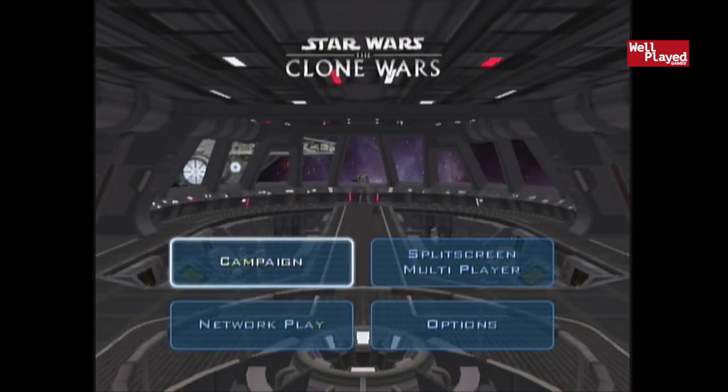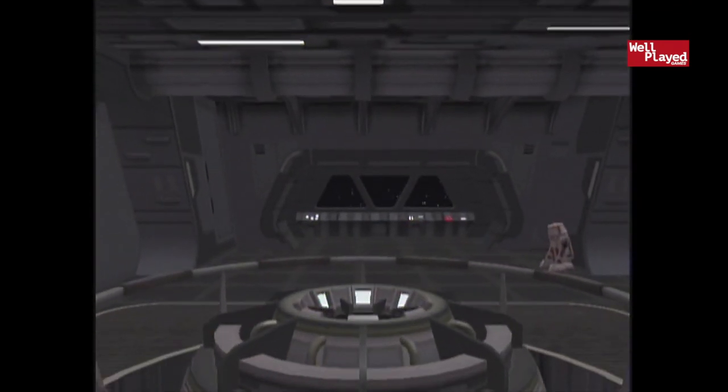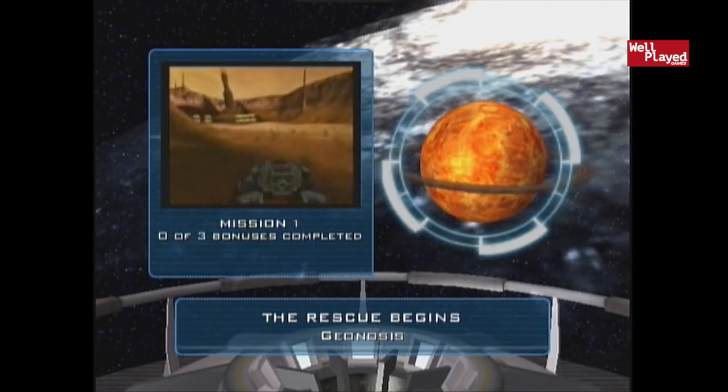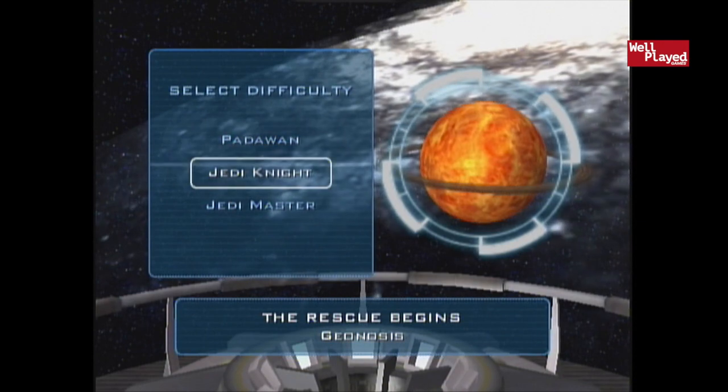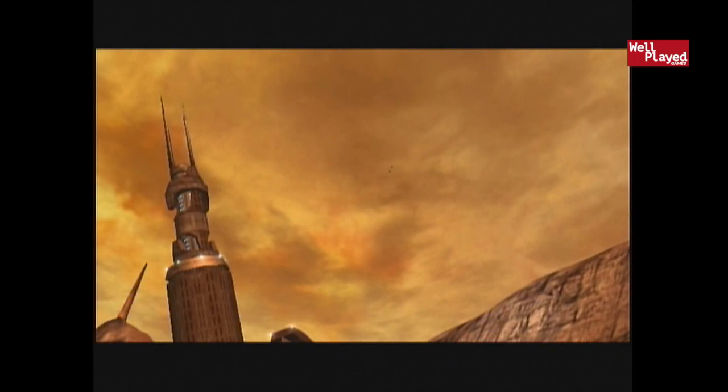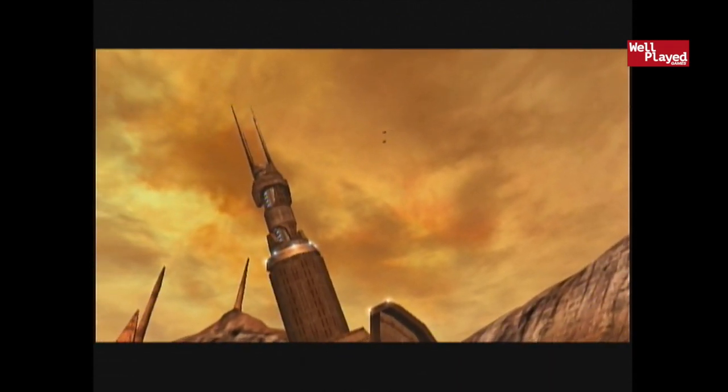Alright, here we go. We're starting off doing a campaign — just the first little bit, maybe a level or something. 'The rescue begins on Geonosis.' We're going to be a Jedi Knight, I think. Oh, a Master would have been cool. Actually, we're not a Master or a Knight — we should have been on the Padawan level. We're just learning. Alright, it's loading. We're arriving in our Jedi Starfighter, I suppose, on to Geonosis.